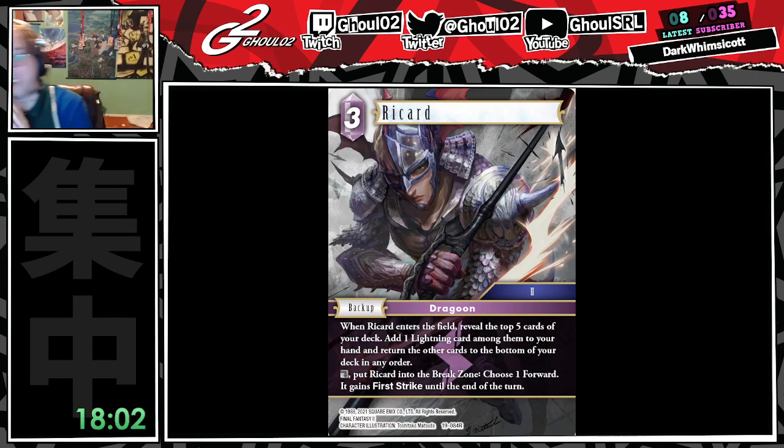Ricard! Oh my god, this card is good. Earlier on in the stream, I had a little mini discussion about what I thought were the best backups in the game. Say hi to a contender for best backup in the game now. 3CP — reveal 5, add a Lightning card. It is a Dragoon, and we've never had a good Ricard in the game. The job is great, the effect is great. This essentially functions as a mulligan for your Alice — if you don't see Alice but you see Ricard, you can now keep that hand because Ricard digs for Alice.